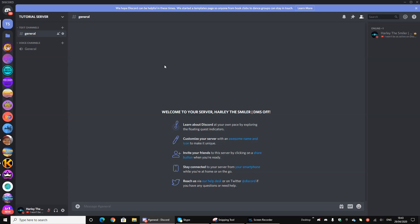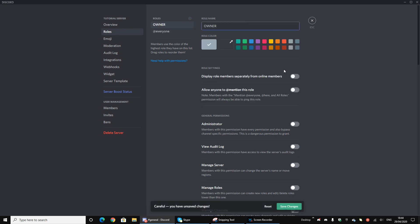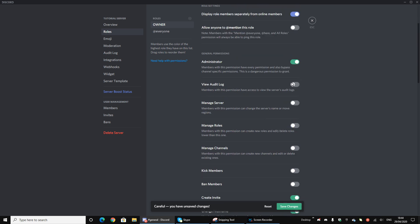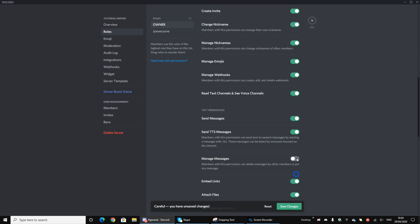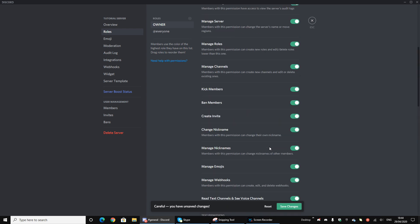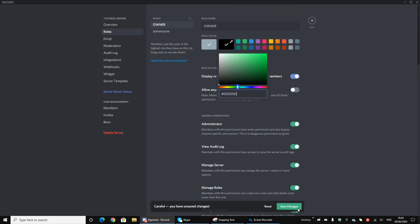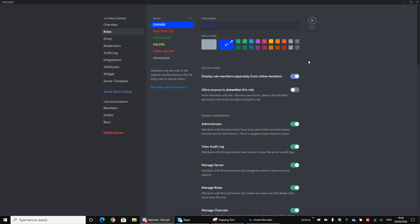First of all, you want to make the roles. Obviously if you don't have staff roles there's no point in having a moderation bot. I'm going to make: Owner, Moderator, Trial Moderator, Helper, Trial Helper, and don't forget the Admin role. Now, one thing to remember — any role that has the Administrator permission will be able to do all of the bot commands no matter what, no matter how you set it up on the dashboard.